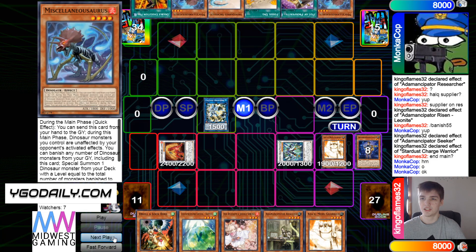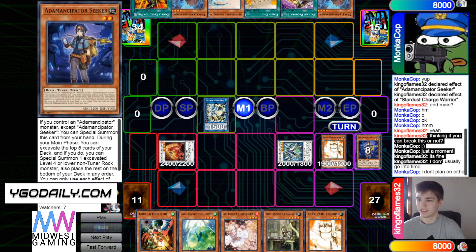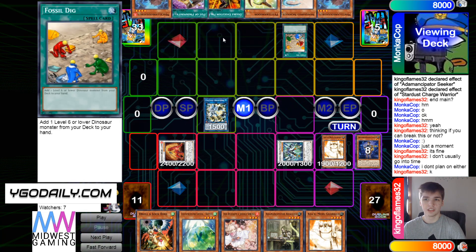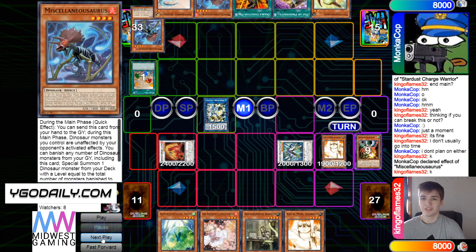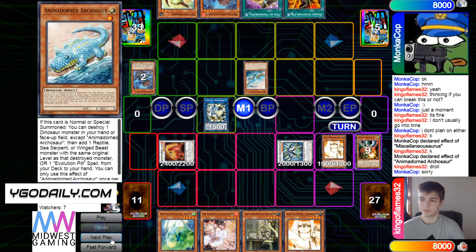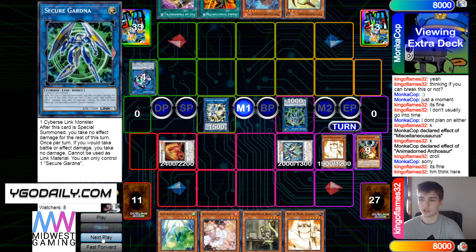Opponent draws Misk — not a crazy draw. Thinking about whether they can break this board. They go Fossil Dig, grab Pet, then drop Droll. Misk effect, discard itself, Normal Summon Arch — but you can't use it under Droll. Then go for Link Karibo, and get rid of that for Secure Gardener.